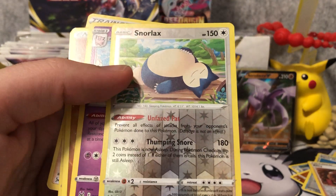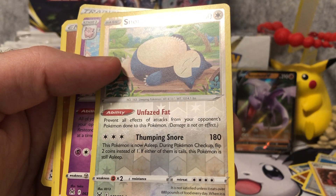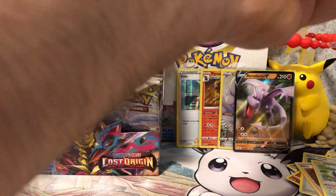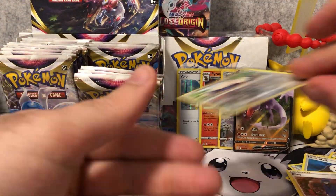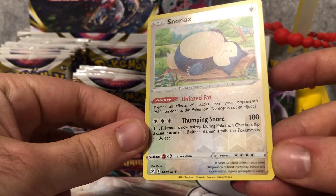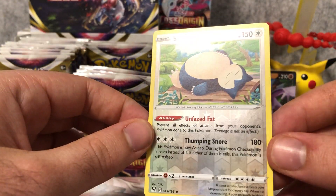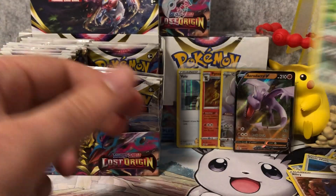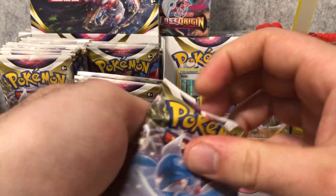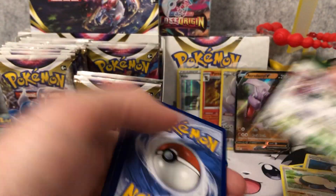There's a Snorlax in this set. Its ability prevents the effects of attacks. Could see a bit of play. The attack is called Thumping Snore — this Pokemon is asleep, and you flip two coins instead of one. It does a lot of damage for three energy, but it's harder to wake up, so it probably needs some tech to keep it awake. But it looks like a really good Pokemon — three energy, 180 damage. That's pretty good.